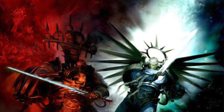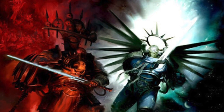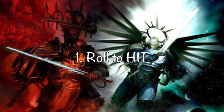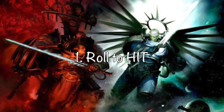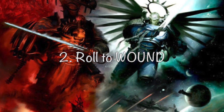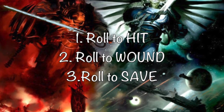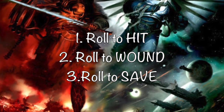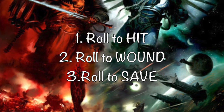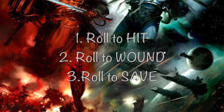Now would be a good time to review what we learned in the Shooting Phase about making attacks. After declaring attacks: you roll to hit, you roll to see if those hits wound, and then your opponent rolls to see if they save themselves. So — roll to hit, roll to wound, opponent rolls to save. We'll be going through this a couple more times throughout this video, so do well to remember it.